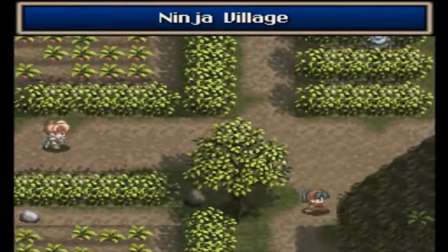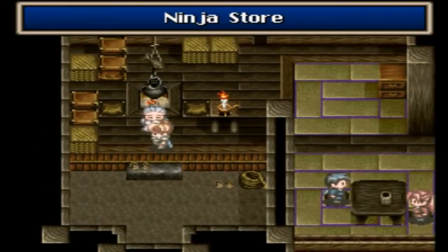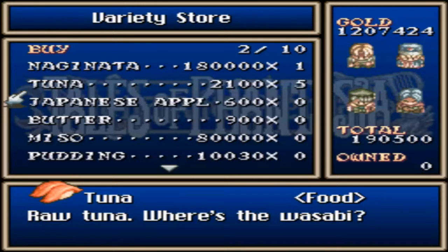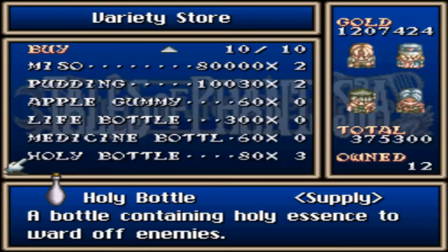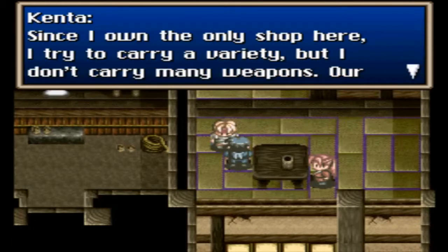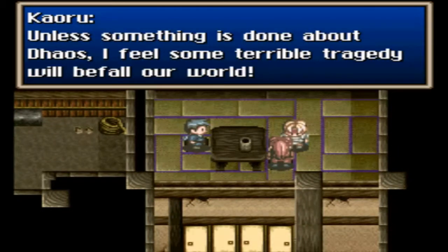And this is the end of the forest, right? Yeah. So west is not where we want to go, I suppose. Is this an inn or something? No, it's a ninja store. Welcome! What can I get you? Might as well buy some items — polar army, tuna, butter, miso, pudding, gummies. Holy balls we want to stock up on. I appreciate the business. Since I own the only shop here, I try to carry a variety, but I don't carry many weapons. Our blacksmith skills have greatly decreased over the years. Perhaps someday we won't need them anymore.